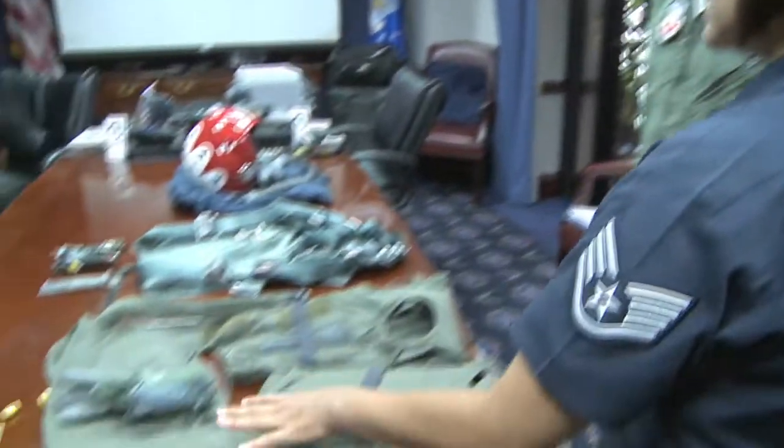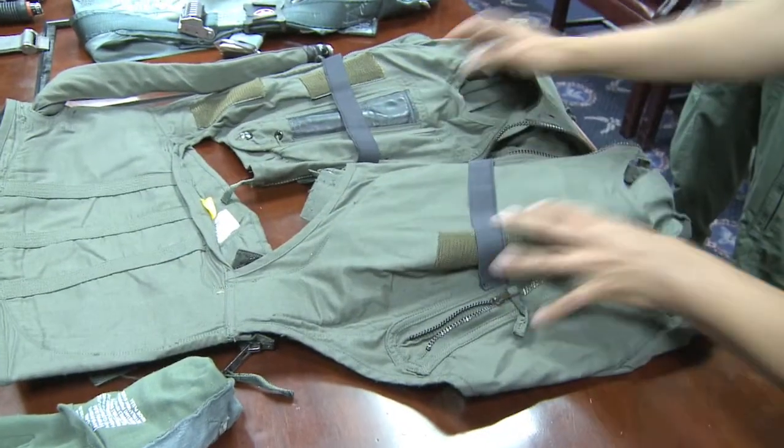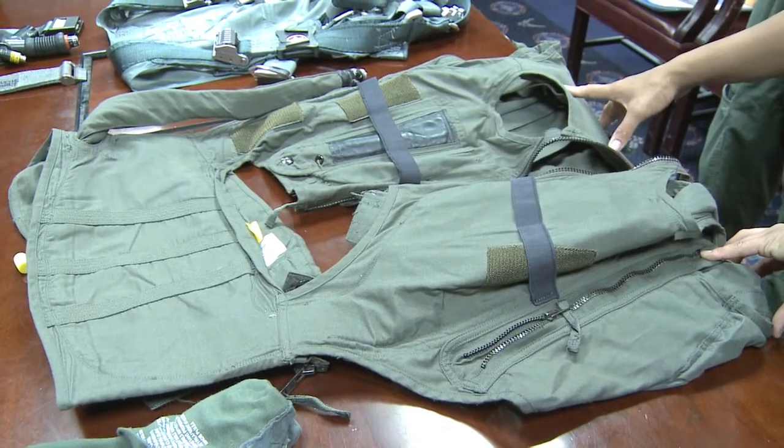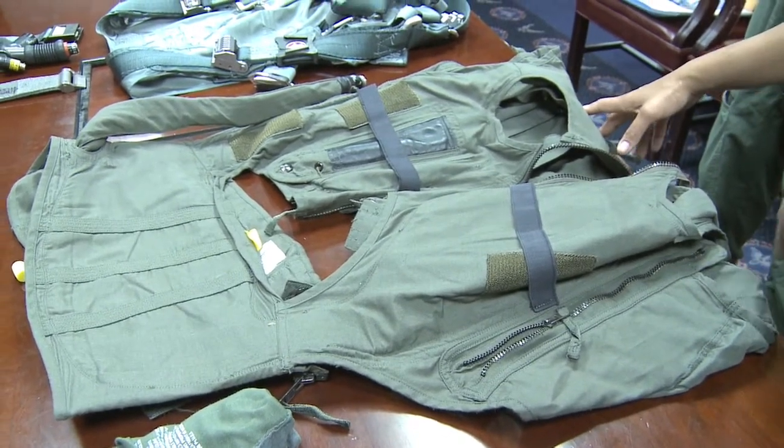You have panels in your G-Suit: one in the waist, one in each thigh, and one in each calf down here. These will start blowing up once you start pulling Gs. They'll kind of squeeze you to bring the blood from your feet back up to your head.